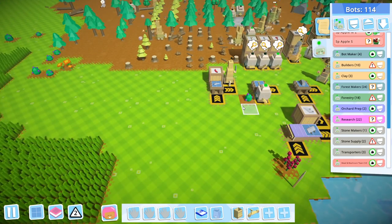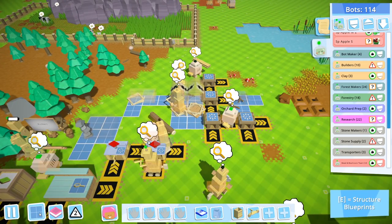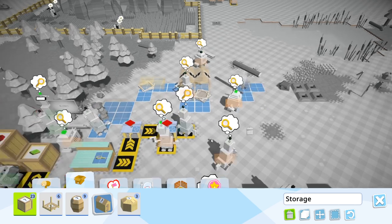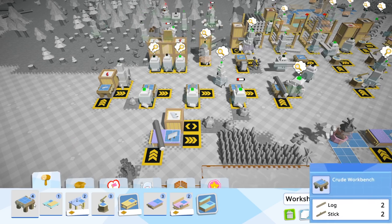Do we need flails? Yes, I think we do. So hopefully these are done. This is a good way of doing things: you figure out what you need, tell the bots to make them, and then do another project. That makes life a lot easier.